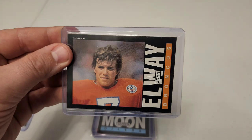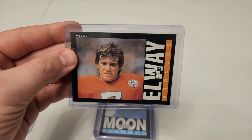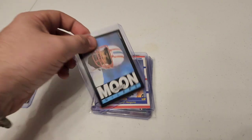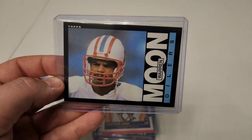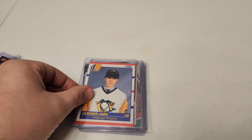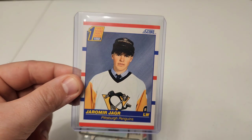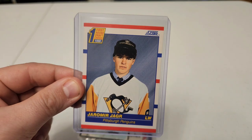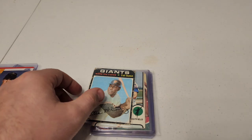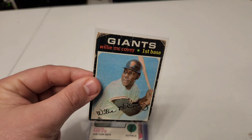Underneath there we have John Elway — such a cool design, the whole style of these Topps cards is great. Then we have Warren Moon, very nice, in great condition too. We have some hockey here — a First Round Draft Choice Jaromir Jagr. Look how young he looks there, it's crazy!